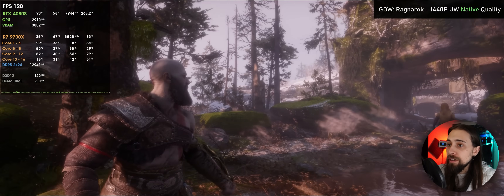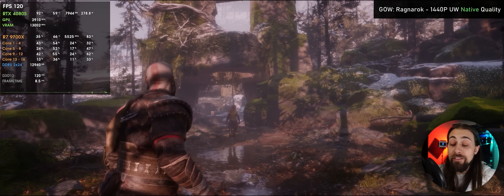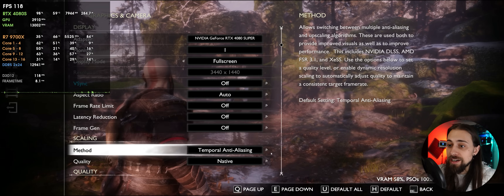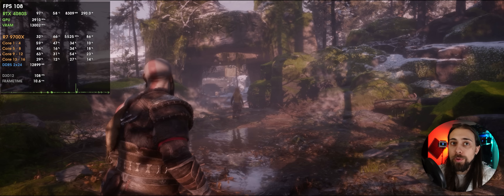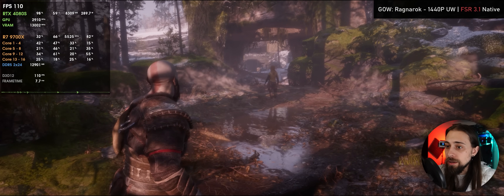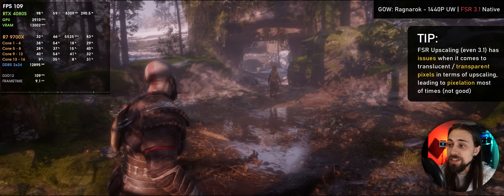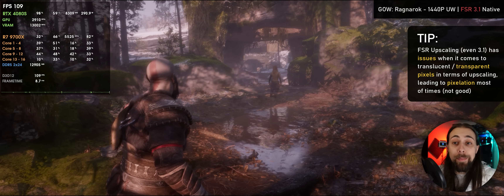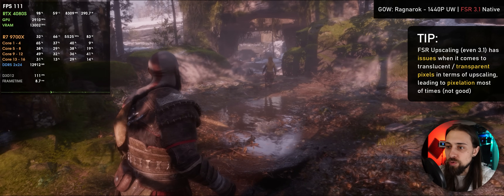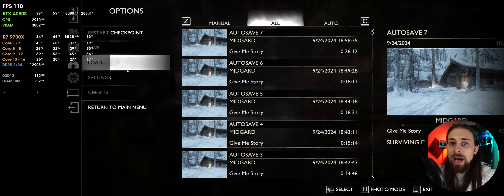With some fog and particles, that's where FSR usually doesn't work that great. Let's try FSR now — first with native mode, FSR 3.1 native. So far so good: the fog is working well, the water is working decently. The water is actually one of the points where FSR tends to work poorly — the translucent particles and water quality aren't great, we have a bit of pixelation, but nothing really worrying.